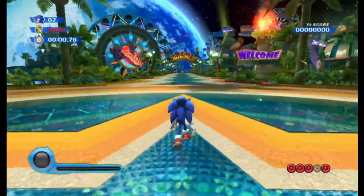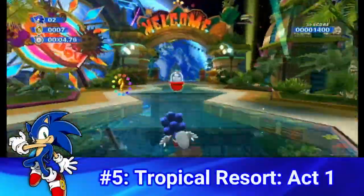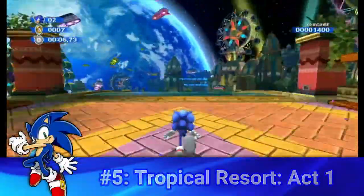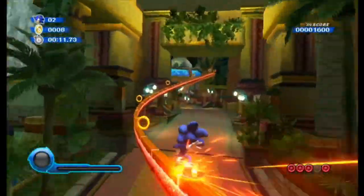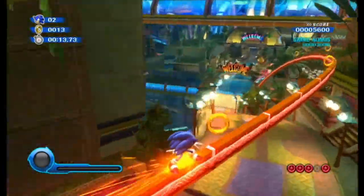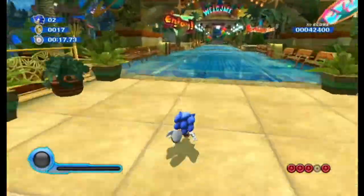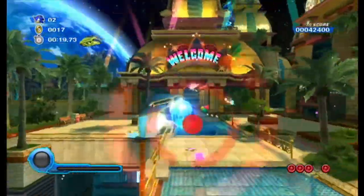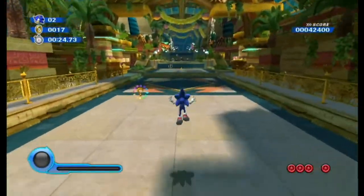Tropical Resort Act 1, while being a bit linear, still feels fun and fresh, as its whole stage design is based around using the boost gimmick and making it enjoyable. Instead of having shorter boost sections mixed in with tight platforming, this level design is longer to accommodate the boost gimmick. Not only this, but the side paths in this level are also enjoyable, as there is almost a whole level underneath the stage where you can choose to explore or not. The choice is up to you, and that's part of the reason why this level is one of the best.